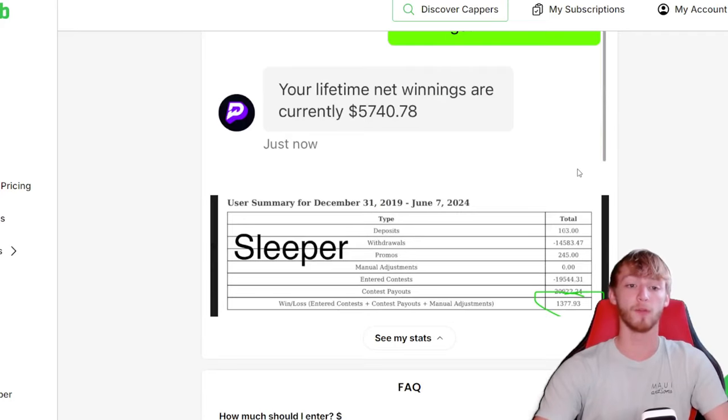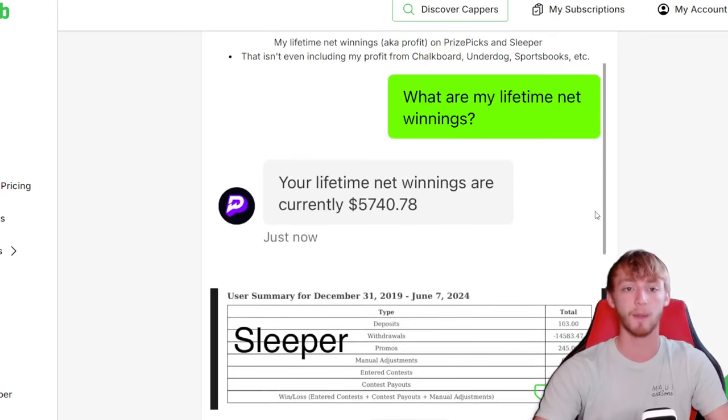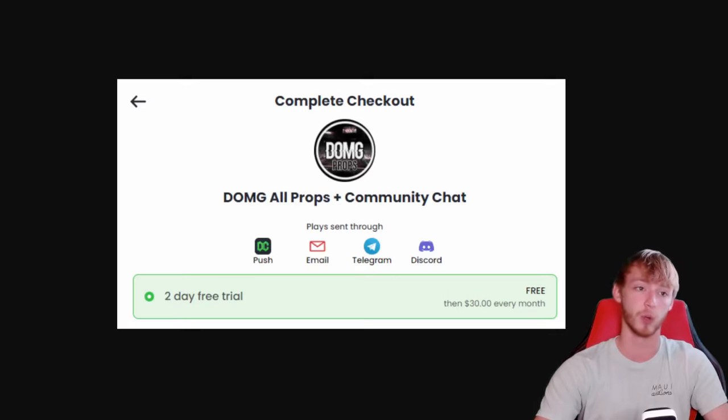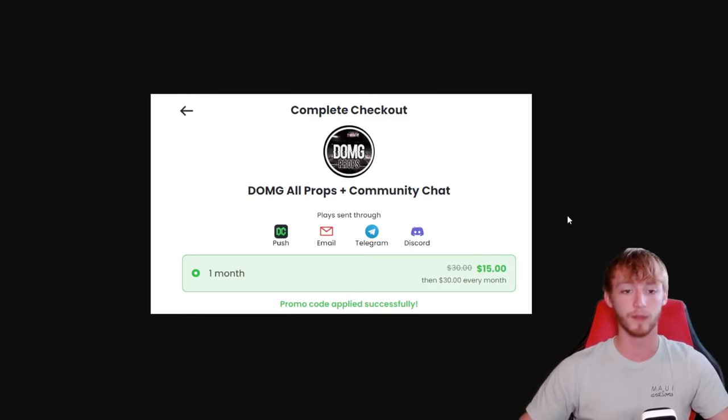I'm profitable — I'm up over $5,000 of profit over on PrizePicks. On Sleeper, I'm up over $1,300 of profit, and I'm also profitable on Chalkboard, Underdog, and Sportsbook. So don't miss out — two days for free is down in my description. Or if you'd rather just join right now for cheaper, or if you've already used that trial and you just want to join for cheaper, you can get $15 for your first month down in my description as well.